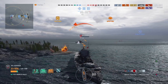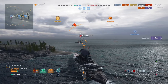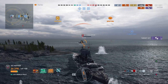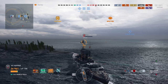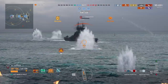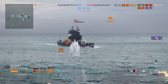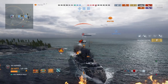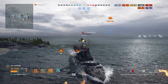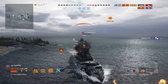I stayed at armor piercing thinking maybe he'd turn out and deliver his doom on a plate, but he's actually playing well and turning in instead — which is obviously what you should do. So I should have loaded SAP and not AP. I'm trying to go for his guns to remove one. I did incapacitate it, but I didn't take it out — I'm just assuming he'll be able to fix it.